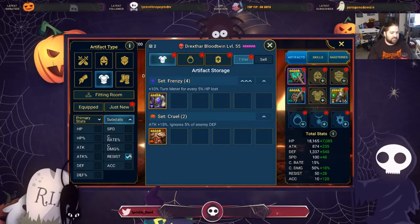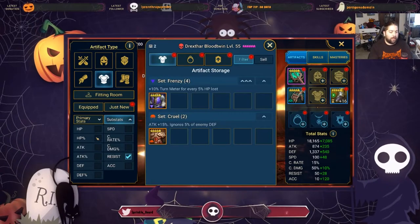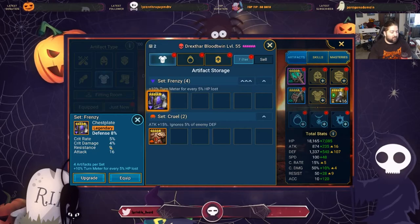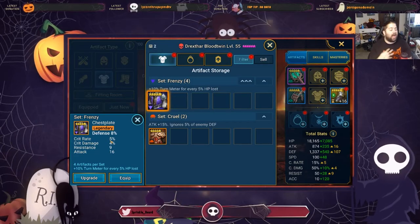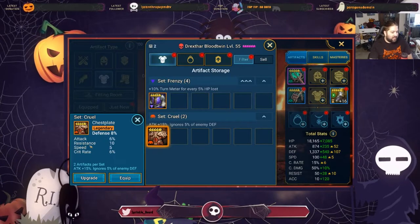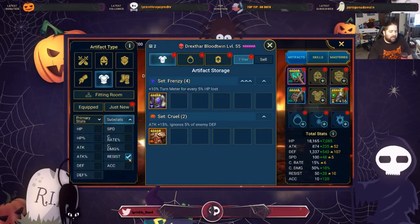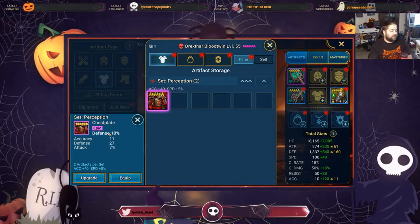Instead of focusing on the defense percentage and accuracy chest plate, since I only have one, maybe I go for defense and resistance or even HP percentage if I really want to make him as bulky and unkillable as possible. I'm not interested in a crit rate, crit damage, resistance chest plate since we're not building him as a damage dealer. We're much more focused on defense percentage with resistance and speed. The perception gear would be the best way to go for Drexthar right now — I'd upgrade it first to plus 8 or 12, and want at least two of the rolls to land on accuracy.